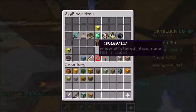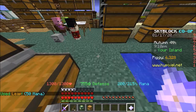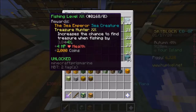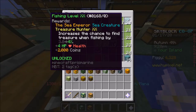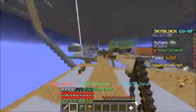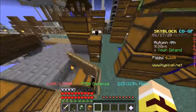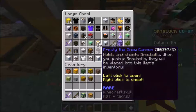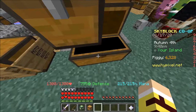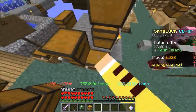You get the Diver Set from Emperor Skulls. How do you get Emperor Skulls? You go to fishing and unlock the Sea Emperor at level 20 - that's when you get Emperor Skulls. You fish it up and you have a 100% chance of getting the Emperor Skull if you kill it, but sometimes it's bugged and I don't get it, so I'm a very sad boy.